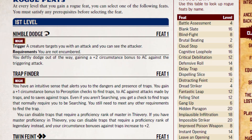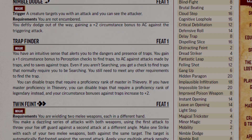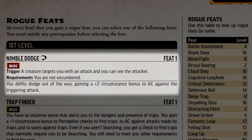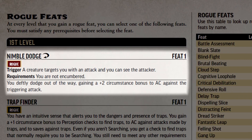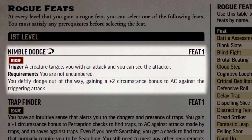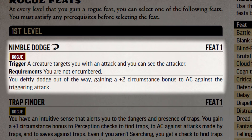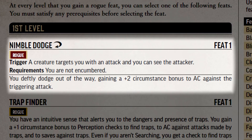Even with all of these features, rogues are still a martial class and thus are allowed to pick a feat at first level. Starting off, Nimble Dodge allows the rogue, when targeted by an attack they can see, to use their reaction to gain a +2 circumstance bonus to armor class against that attack. They may not use this reaction if they are currently encumbered.